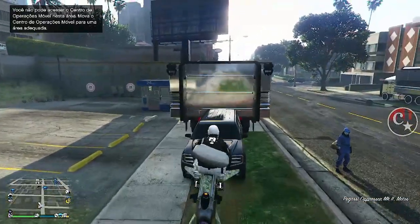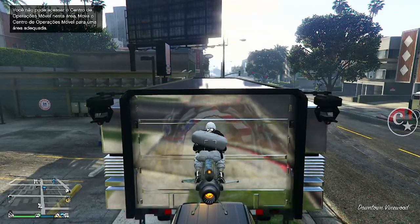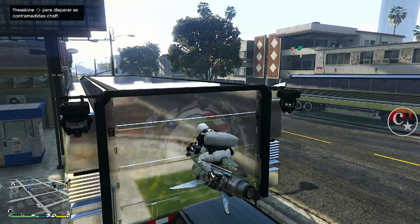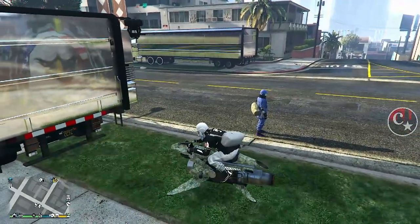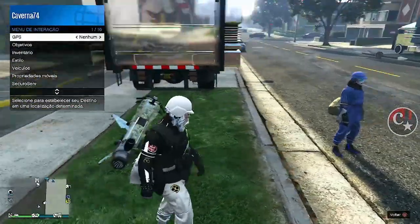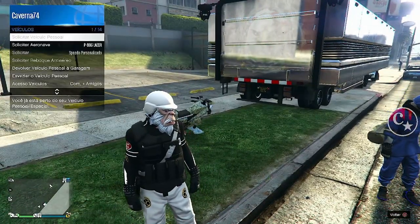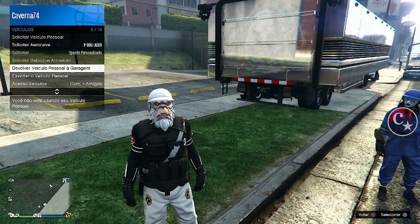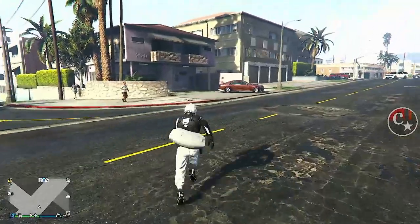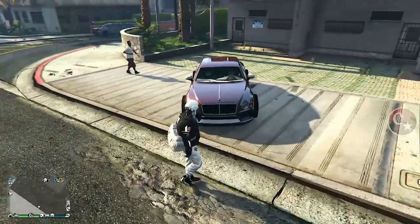Vou colocar aqui em cima da minha bolinha do caminhão, vou pegar a MK2 e vou pra cima do veículo. Às vezes pode aparecer a setinha, às vezes não — eu vou aguardar aqui até que apareça a setinha. Apareceu, coloco a setinha da direita e o veículo desapareceu. Aperto o menu de interação pra não ser puxado pra dentro do caminhão e vamos devolver a nossa MK2 pra dentro do caminhão. Agora eu vou entrar no veículo que o amigo vai estar me passando — este lindo veículo.